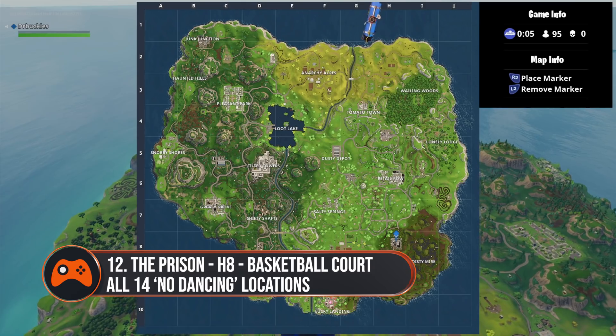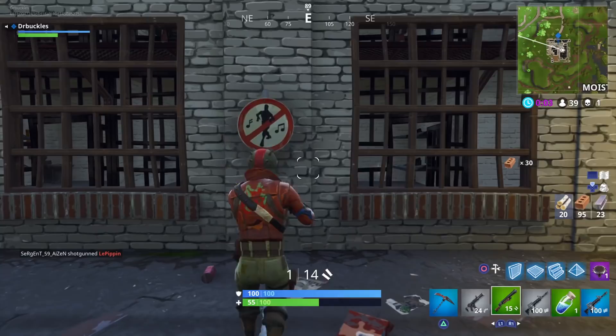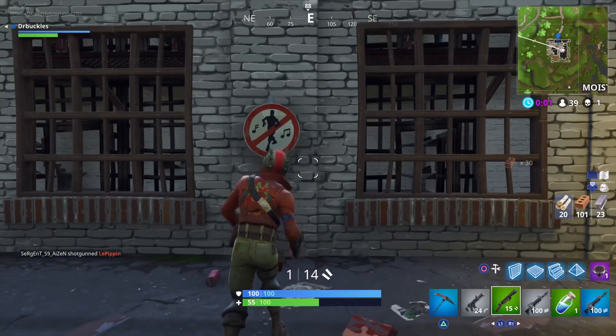Almost there — number twelve is the prison in H8 of the map. This is located on the side of the basketball court, so before you shoot those hoops make sure to give it a little dance.